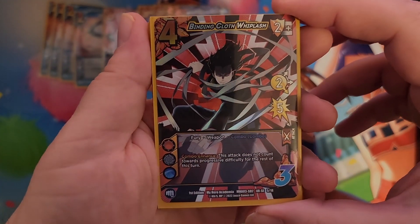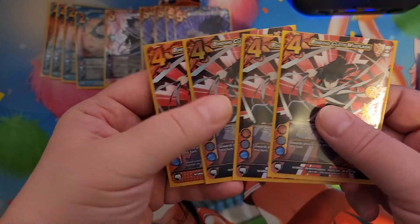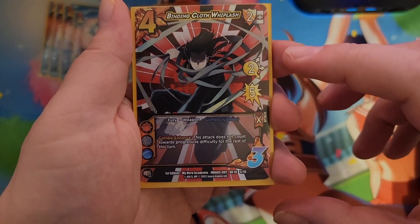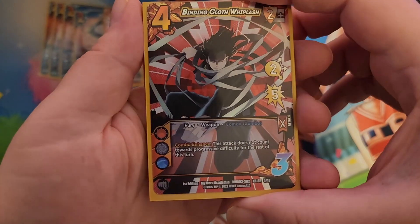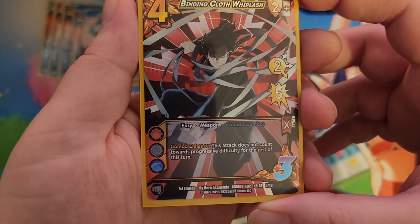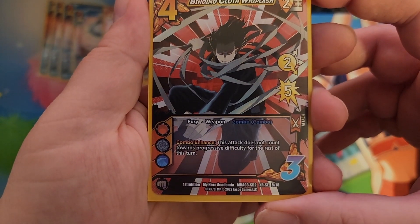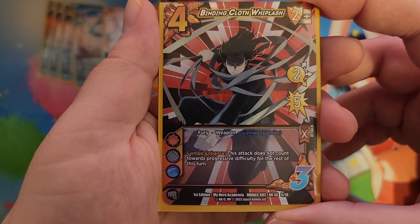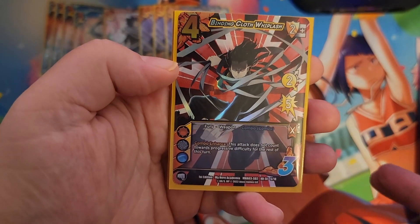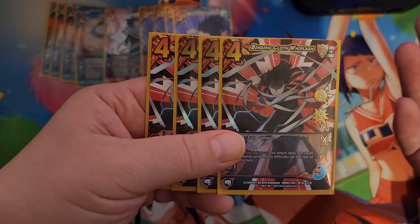Up next is four copies of Binding Cloth Whiplash — the odd one out, the one I couldn't get an X of. This costs four, it's a two mid, two speed low attack for five — so it's going to be pretty easy for your opponent to block, but that's fine. Checks for three like most attacks. This is a Fury weapon combo off combo. The combo enhance: this attack does not count towards your progressive difficulty for the rest of this turn, which pretty much just makes it a two attack in the chain. But you can play it as a one as well, just because it costs so little — only costs four.